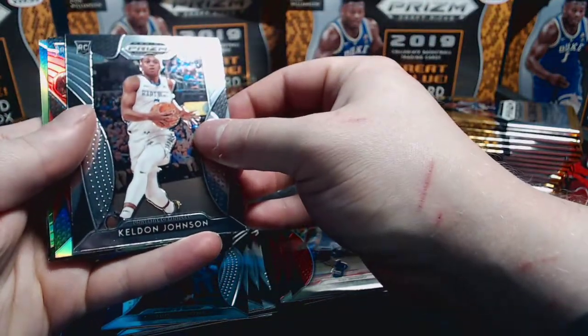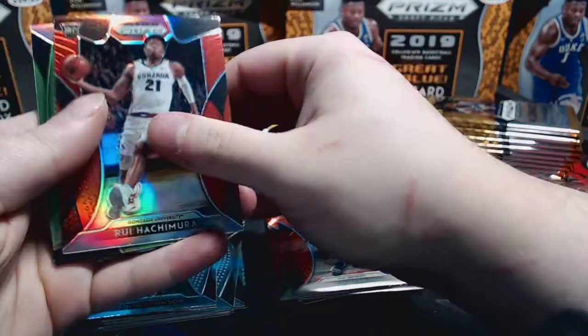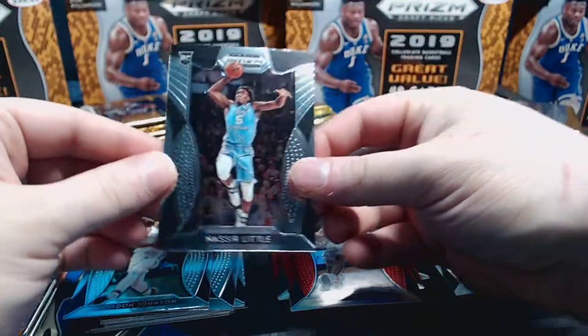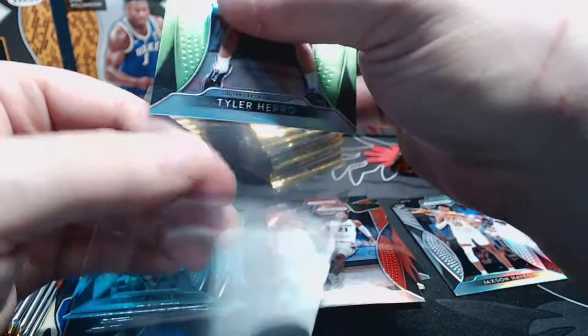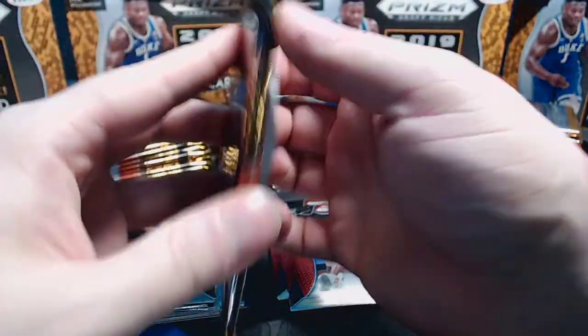Keldon Johnson base, Rui Hachimura blue - he is currently balling, shout out Gonzaga. And here's a green for example - I think the greens are to 125. Tyler Herro green - Kentucky Basketball Cards guy - and Nasir Little. I think it's neon green - I keep flip-flopping on what I think it is. Tyler Herro neon green numbered 58 of 125. Nice little hit, really good box so far and we're not even halfway through.